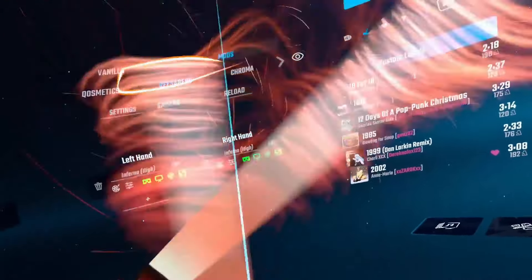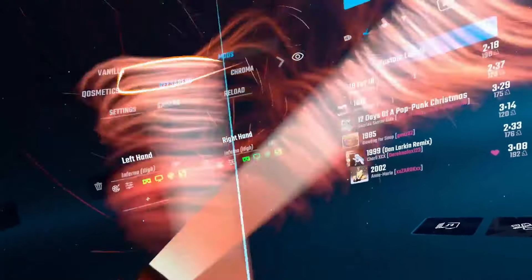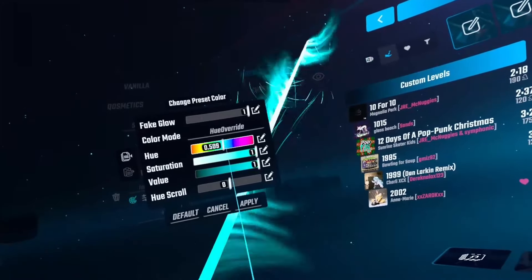And this is the one I just added to test out. You do in fact just download the QMOD file, copy them over in BMBF, and it loads them straight in here — that's pretty cool. To apply one, you select it — I quite like the Inferno one — hit apply, and then do the same for the right hand. I tested these out in gameplay as well and things were still perfectly smooth; the lag is just because I'm recording.